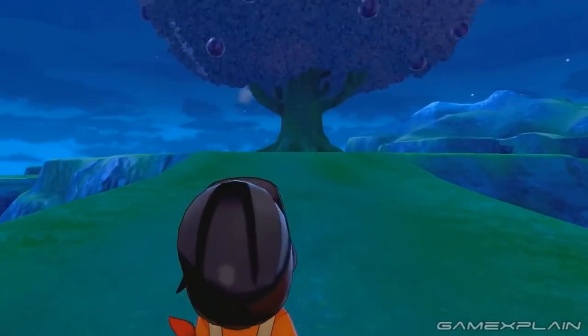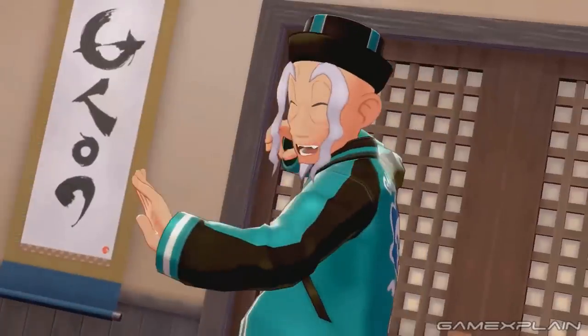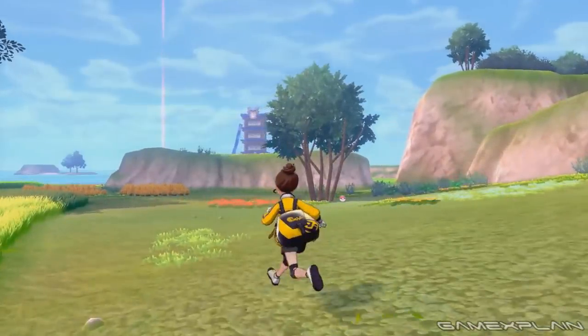Of course we also got our giant tree from the Crown Tundra expansion, so we're going to get a little bit of both — even though this is only the release day trailer for Isle of Armor, it makes sense to show off as much as you can to get people excited for the expansion pass as a whole. We get another look at Mustard, the happy old guy with the crazy eyebrows, who is our master at the dojo, and a bit more of the Isle of Armor area where we're running around in our new uniform.